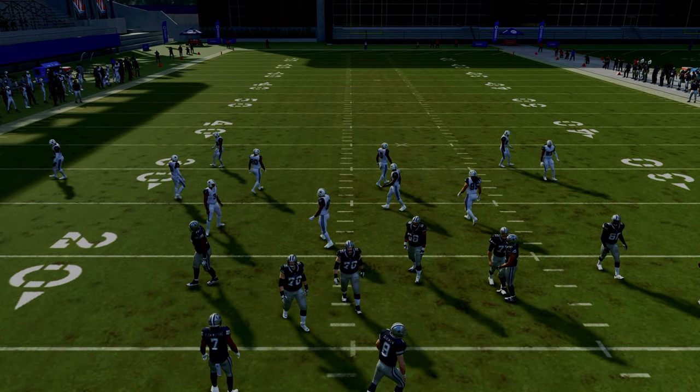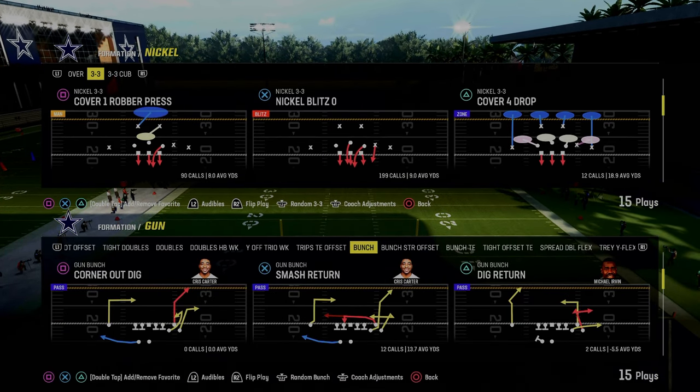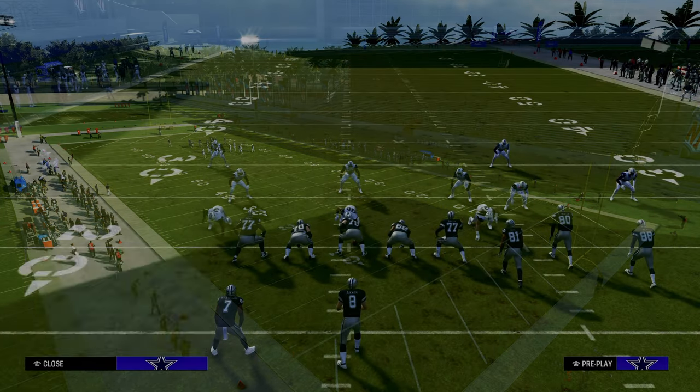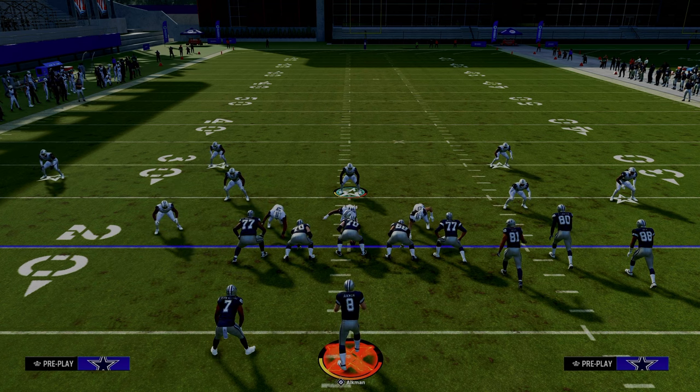We are going to flip this play — which is the whole purpose of turning auto flip off. Then we're going to pinch our defensive line, shift our linebackers to the left, and blitz all of our linebackers.